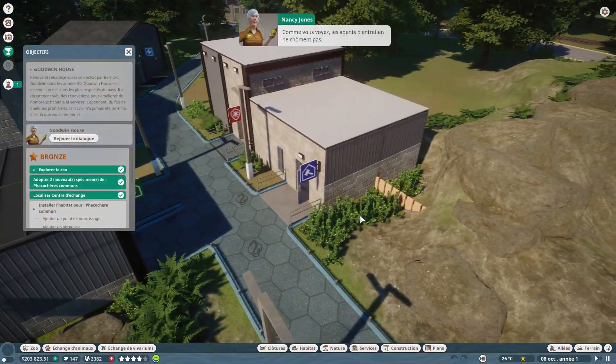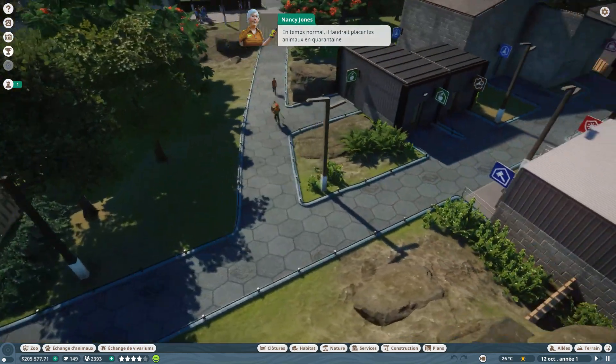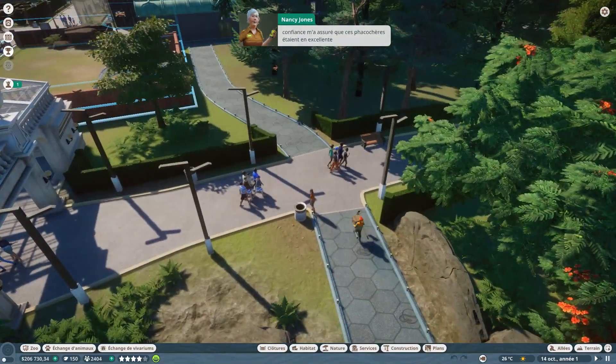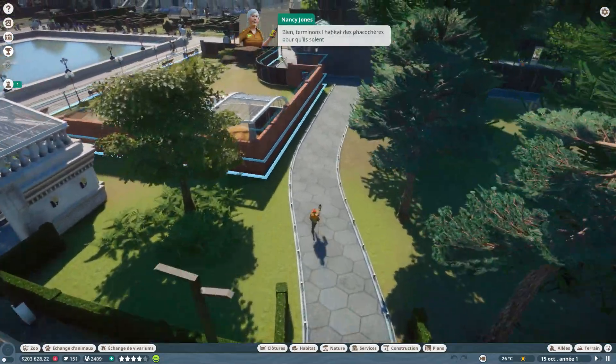Les agents d'entretien ne chôment pas — ils déplacent les animaux vers leur destination le plus vite possible. En temps normal, il faudrait placer les animaux en quarantaine avant de les transférer dans un habitat. Il a un phacochère dans les bras — il est vachement costaud !